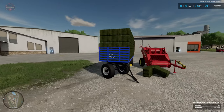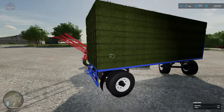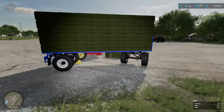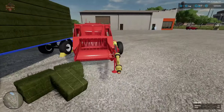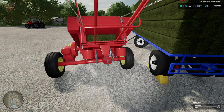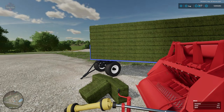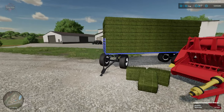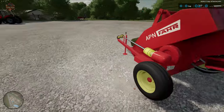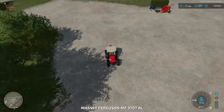This Autoload Bale Trailer will hold 105 of these little bales before it fills up. It does have a rear hitch on it, so you could chain these together for transport. And the baler itself has a hitch where you can hook the bale trailer directly up to it — and that is exactly how I managed to fill it up. I had the bale trailer connected to the back of the baler.